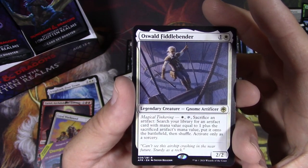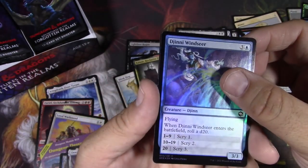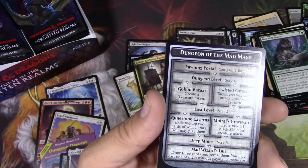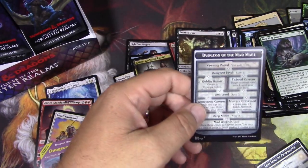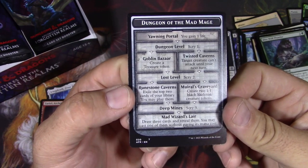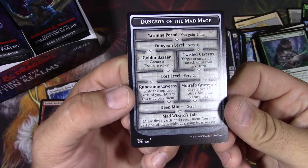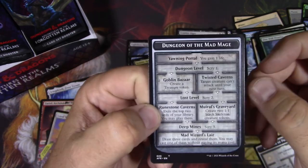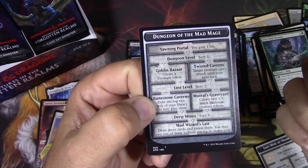Oswald Fiddlebender — gnome dude. There's Dungeon of the Mad Mage. So yeah, a lot to get through to get to the end to draw three cards and reveal them — you may cast one of them without paying its mana cost. Solid. That's solid. But there are seven hoops to jump through to make that happen.